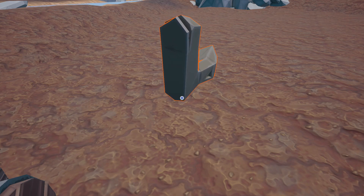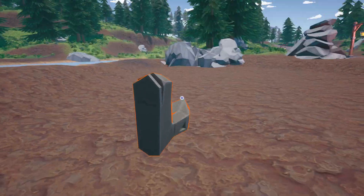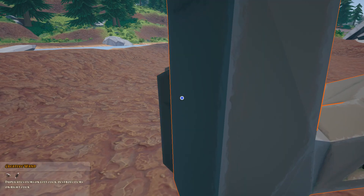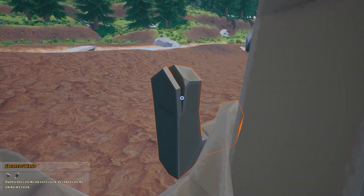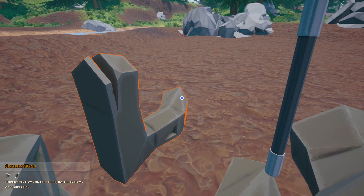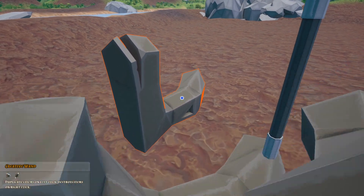First we are going to go ahead and call in a little magic wand. Alakazam. There we go. And I'm going to dupe this boot a couple times just in case I mess up — because let's be honest, that is most likely going to happen several times.